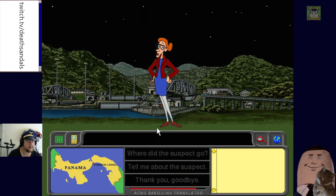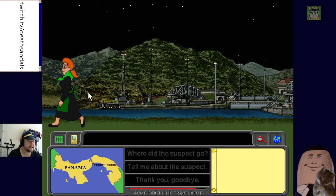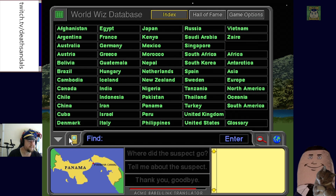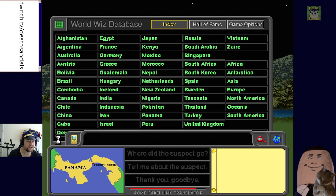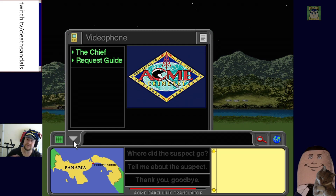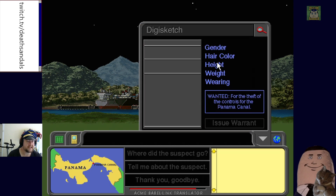We can scroll around and click on things. We've got a database — which is a nice touch because in the original versions you just got that as a physical book. We can contact the Chief and use the Digi Sketch. We'll go 'thin' for weight.